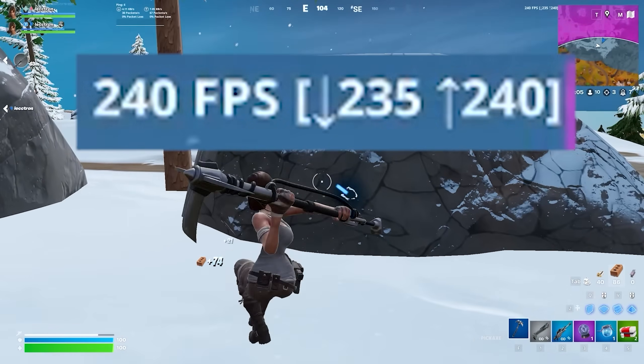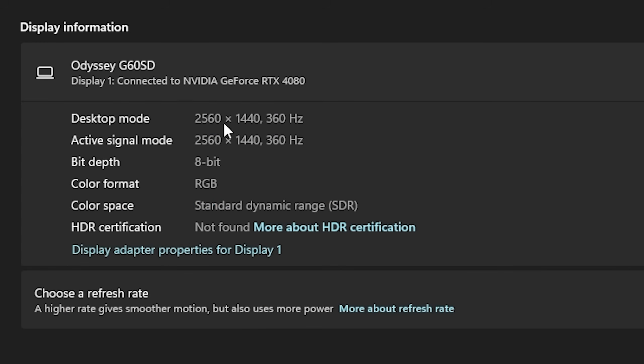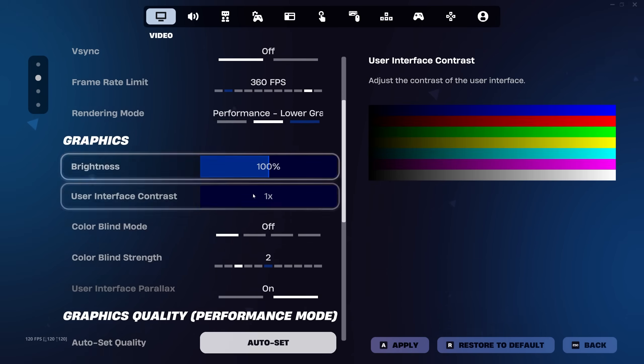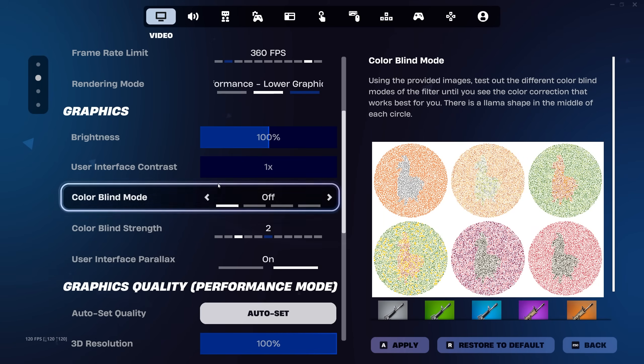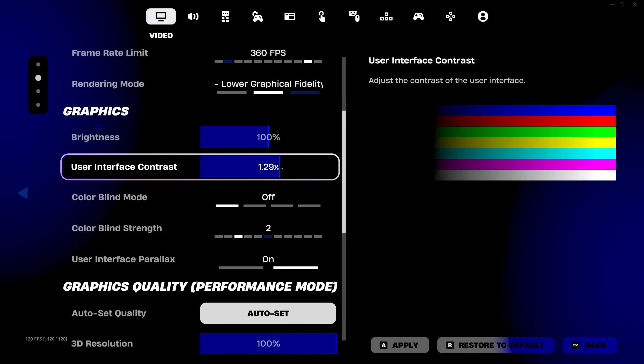For frame rate limit, every single tier 1 pro leaves it capped to their monitor's refresh rate. So if you have a 240Hz monitor, leave it at 240fps for more consistent performance and better temperatures. As for the next five graphics settings, they don't impact performance at all, so feel free to customize them however you like so your game looks exactly how you want it.